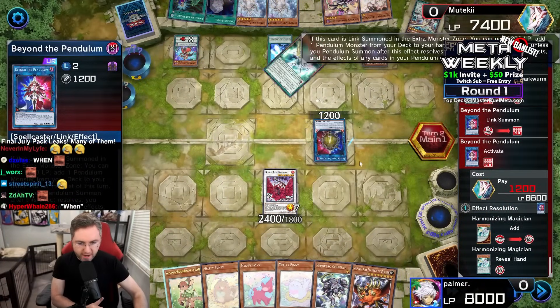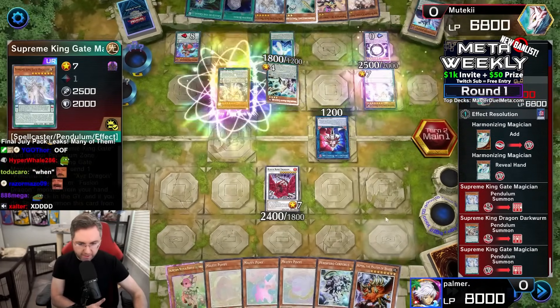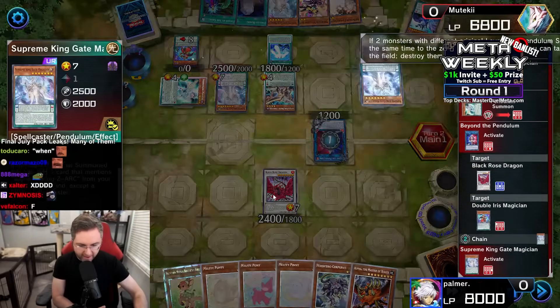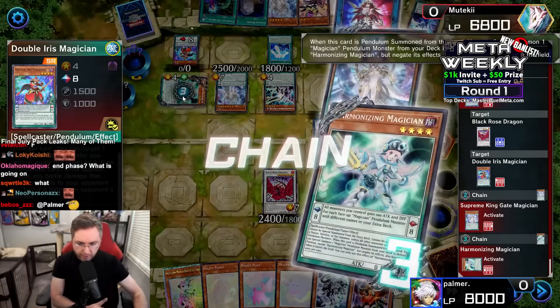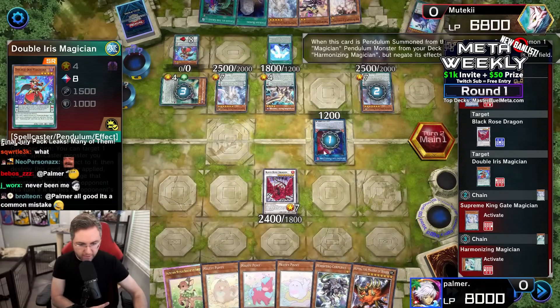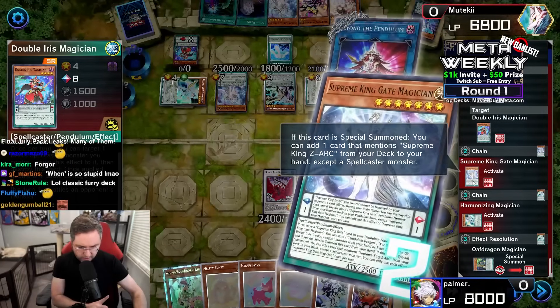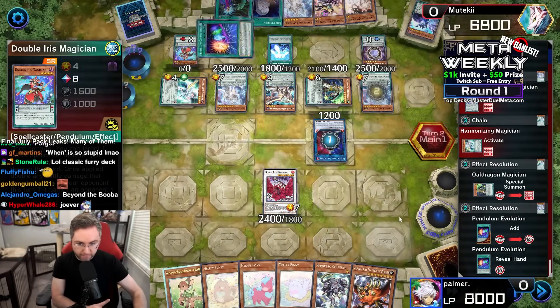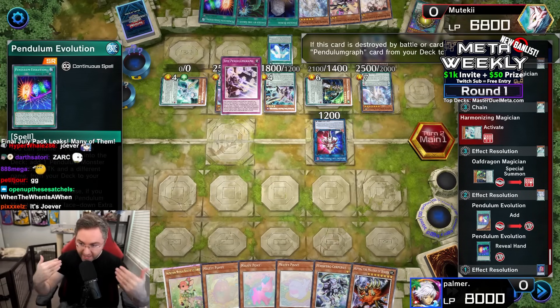We're going to be on the Pendulum, search our deck for Harmonizing Magician. Come forth and Pendulum Shokan onto the field. Pendulum is going all out here. We're wiping out the Black Rose Dragon plus our own Iris. We're also triggering the Harmonizing Magician to summon from the deck, and the Supreme King Gate Magician is also adding a Supreme King card from the deck to our hand.